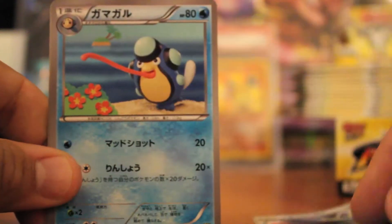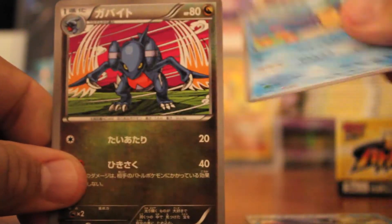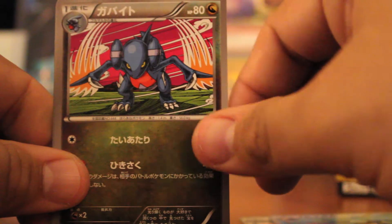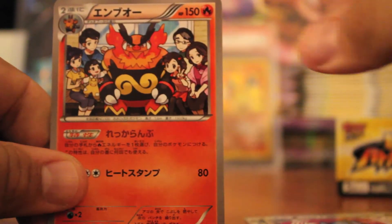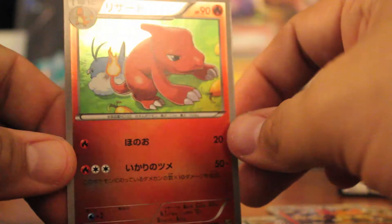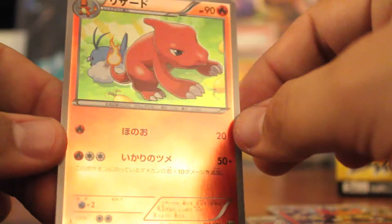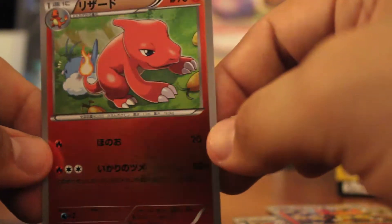I think I saw the reverse — I think I know what it is. We have Seismitoad, Gabite, which I didn't get last time, so that's awesome. Emboar, also one I didn't get last time — we're already getting the collection going here. And yes, reverse Charmeleon, that is so awesome. That is just so sweet because I love my Charizard line of Pokémon cards. So that is one pack down, onto the next.